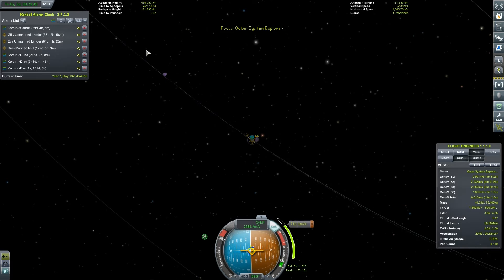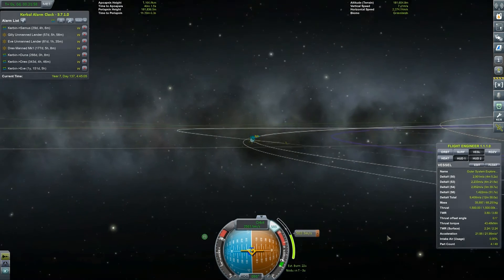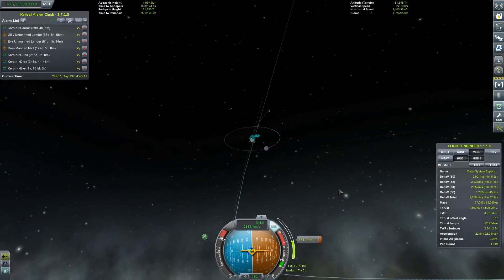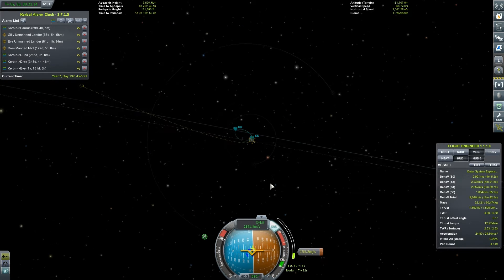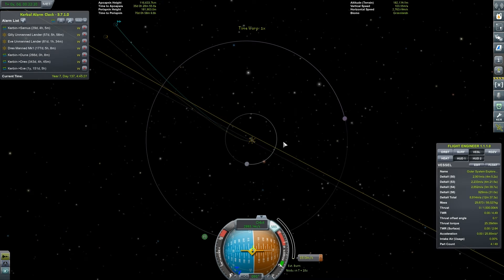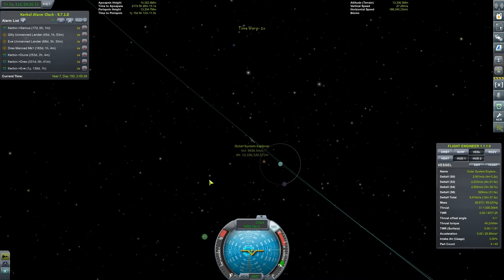We're going to be propelling that way and we need to create a couple of maneuver nodes. Sarnus is on a slight inclination. Let's first set Sarnus as our target. Now take a little look at the ascending node and descending node — they show us we're about two degrees out. If I find where on our trajectory 17 days is, we can add a maneuver there that will take us to Sarnus, apart from the angle of inclination change. Then we can set another maneuver at the ascending node and change our angle of inclination to as close to zero as possible.